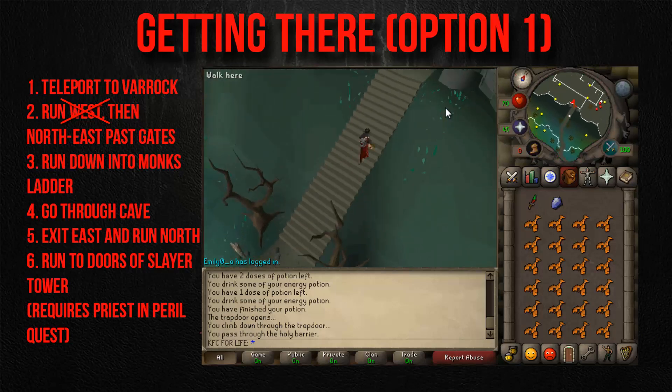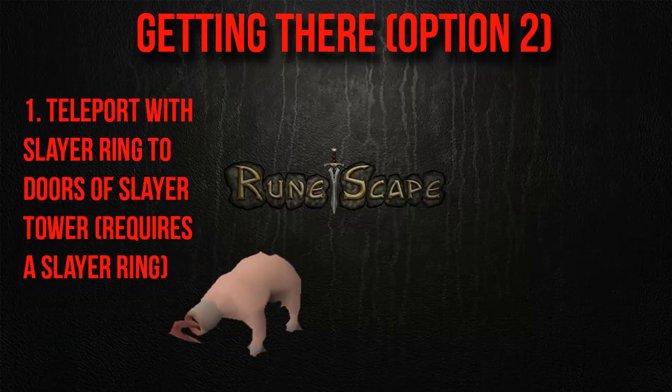The second option is the higher-level method — you teleport straight to the slayer tower doors with a slayer ring. It requires about 75 crafting to make the slayer rings, or you can buy them for around 75 slayer points each without the crafting level.